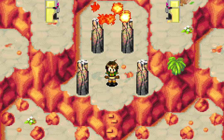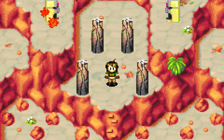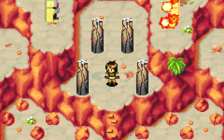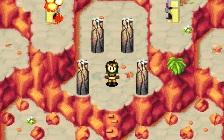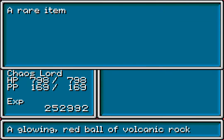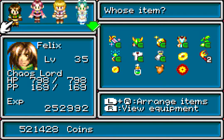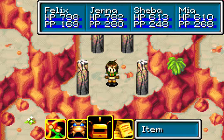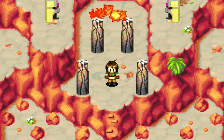I'll meet you outside of Magma Rock, where we'll be traveling to our next destination. I hope you enjoyed today's episode of Let's Play Golden Sun: The Lost Age. Next time we'll figure out what to do with the magma ball that we got — it's not like you have any information on it. Yeah, thanks for that, game. But yeah, this is Leggo, and farewell!